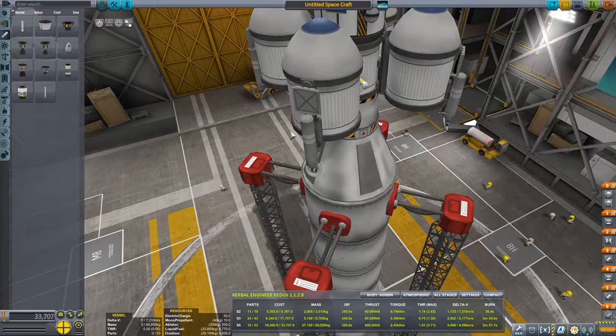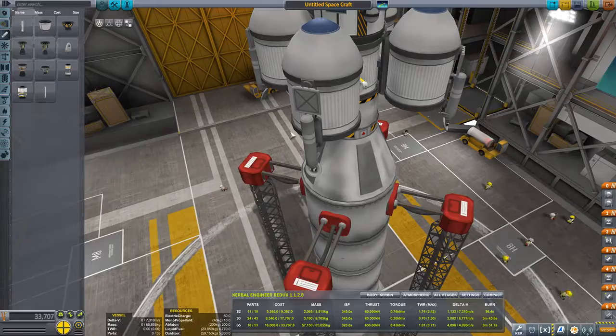I don't have any bigger SAS. This is going to be a bit unwieldy to get into space, but I think I'm going to call this an episode. We'll launch this next time, and hopefully make it to space just fine. It looks like we have plenty of delta V, so I'm not overly worried about that. But anyways, I'm Ben Talos — I'll catch you later.